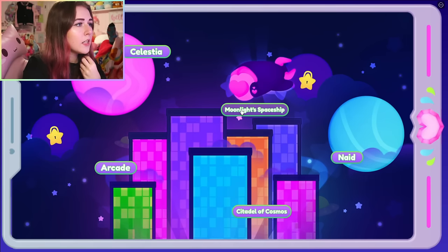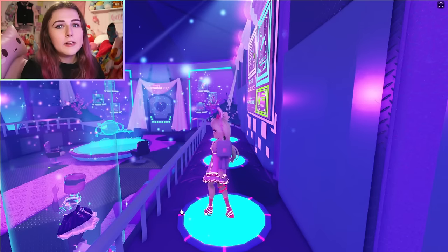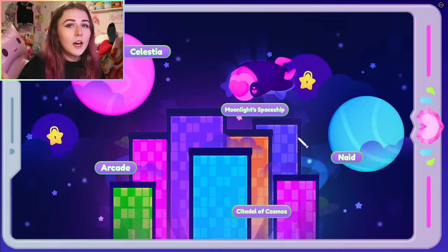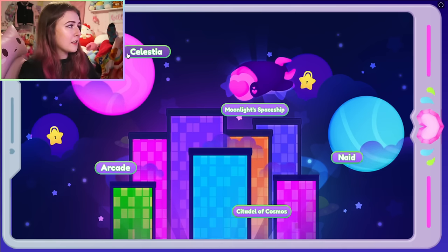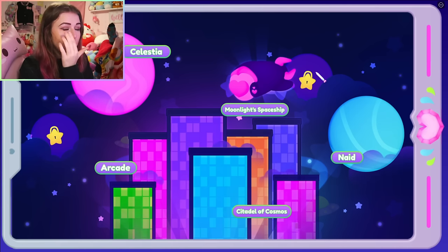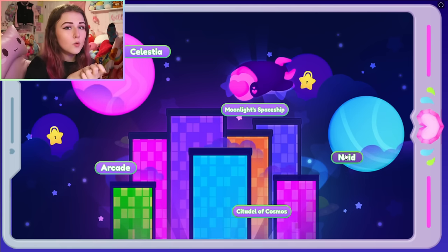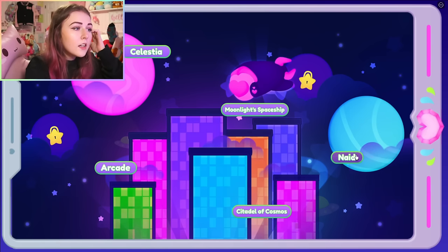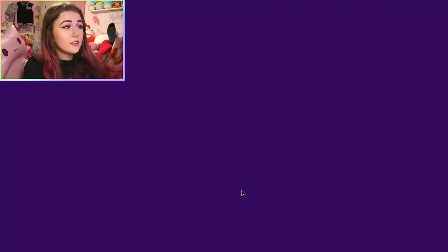There are a few other areas: Celestia, Moonlight Spaceship, and Nade. Moonlight Spaceship is basically just the main spawn area — you're on a spaceship. The other two areas are for very large quests and I'll have separate videos for those. You don't really need to do these quests to start. I've heard Nade gives you a free set so I will do a tutorial video on that soon. For now this is a good start: two free items, arcade items, and a job to farm.